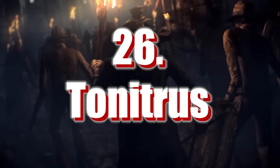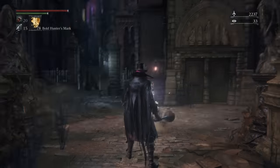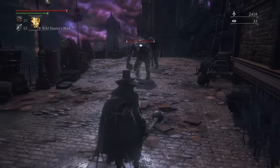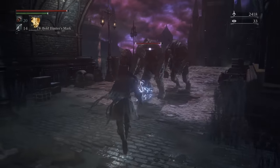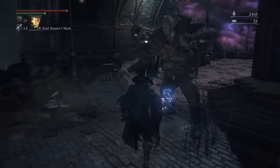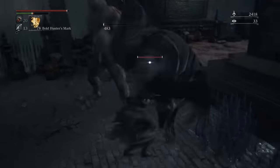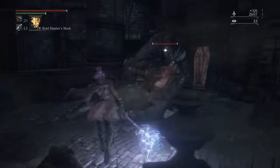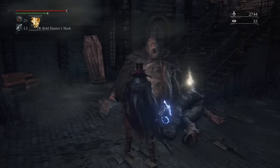We start off with Number 26: the Tonitrus. This is the only weapon in the game with bolt damage built in, but you only get this damage when you press L1 to enter the transformed state. I say transformed in inverted commas because it's not really transformed — it just buffs the weapon with lightning for a short time. Otherwise, it's just a blunt mace with a pretty standard swinging moveset. Outside of the bolt damage, there really isn't too much to write home about here.